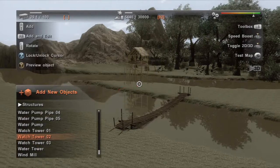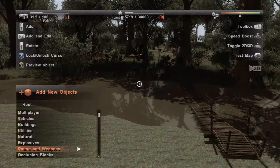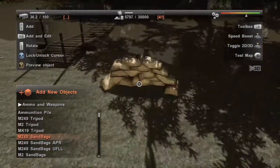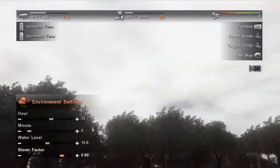That also goes for structures such as watchtowers, houses, and machine gun placements. It's your world — you decide. And that even includes the weather, too.